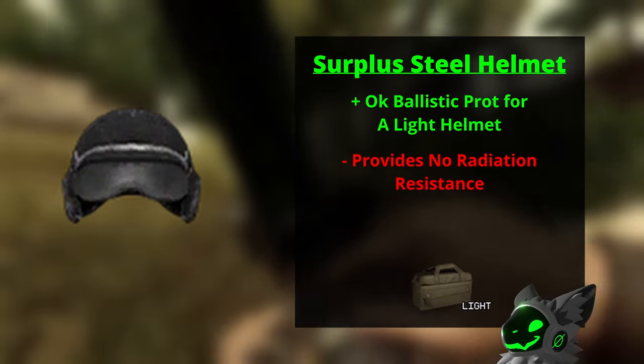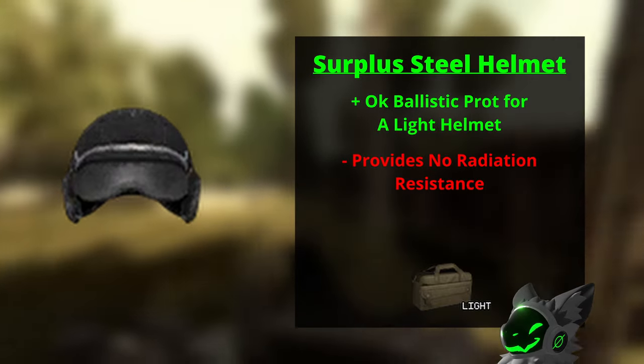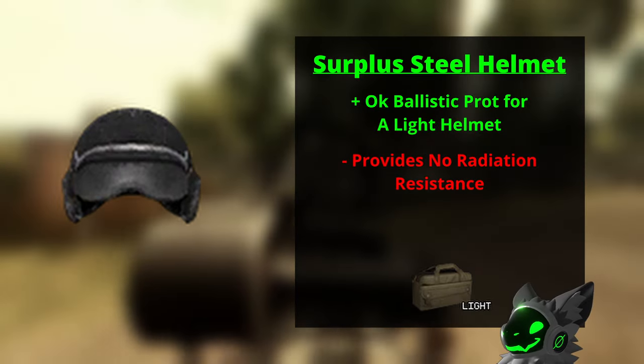The first helmet with ballistic protection is the surplus steel helmet. This helmet trades off radiation protection for protection against bullets. As mentioned at the start of the video, helmets are mainly for radiation protection, so that is why I rate this helmet so low.